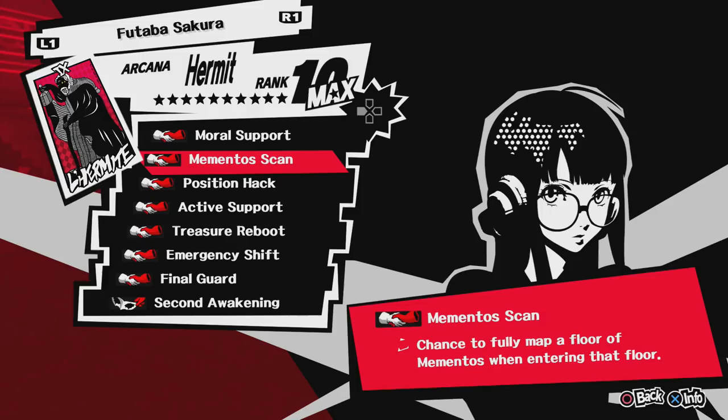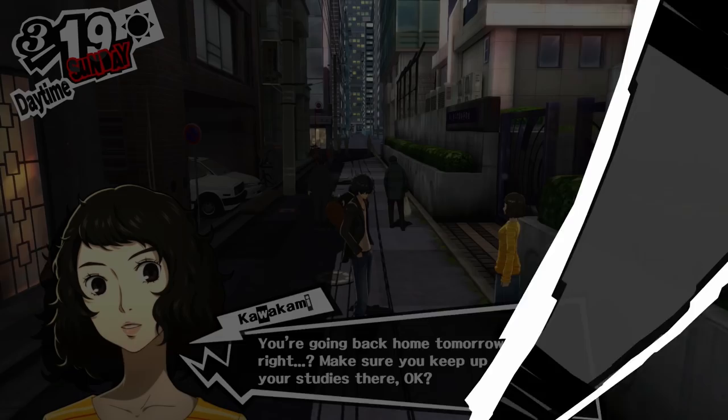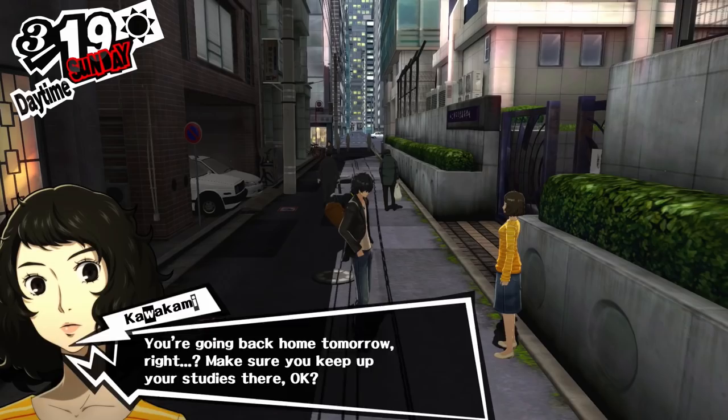You also get Treasure Rescan, which makes it so that after a battle, there's a chance that all the items in that specific room reset. So if you're treasure demon hunting, this can be pretty helpful, but I don't feel like getting her Promise List during your first playthrough is mandatory.